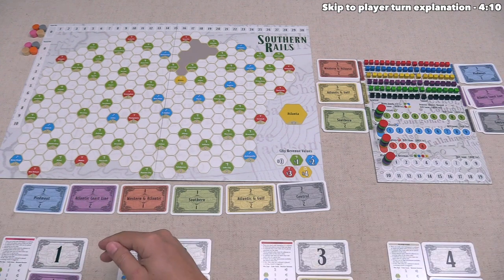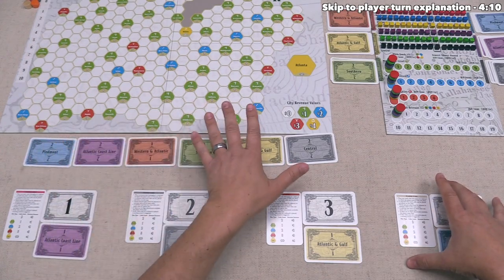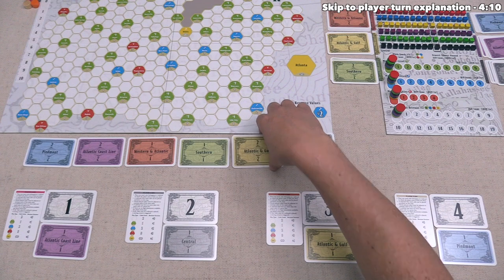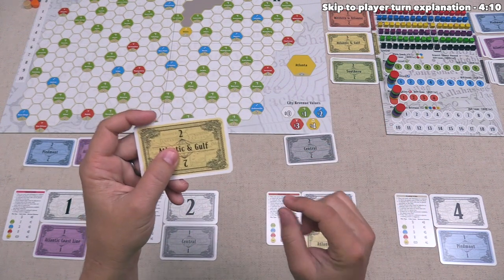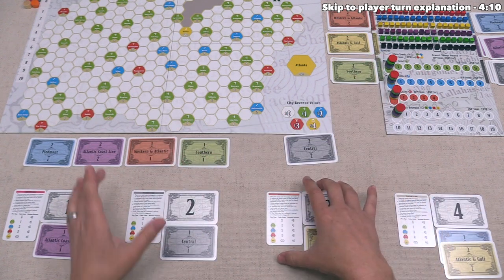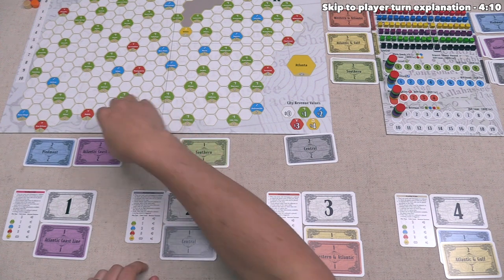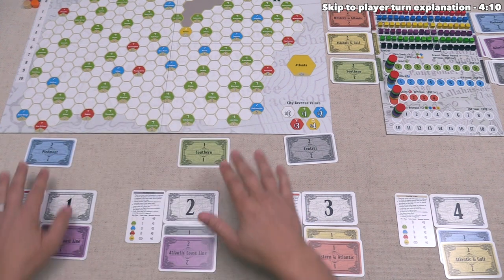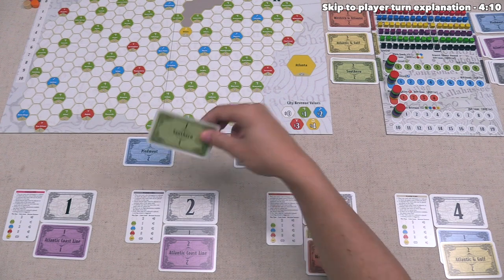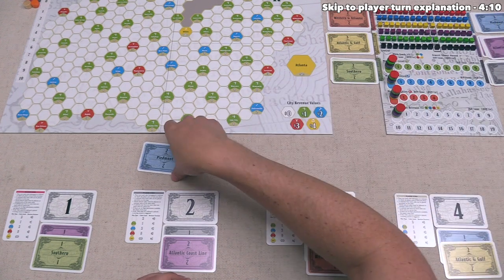Next up, in reverse player order, each player will take one more stock, and it cannot match the stock they have already taken. Tan now gets to choose one of these, but they can't take the Piedmont because they already have one. They've decided to take an Atlantic and Gulf stock. After that, orange is going to take this Western and Atlantic stock, and then the gray player is going to take this Atlantic Coastal Line stock. Now we get to take one of these stocks, and since none of them are the Atlantic Coastal Line, we can take any of them. Let's go with Southern, and these two remaining stocks can simply be placed back into their associated stacks.